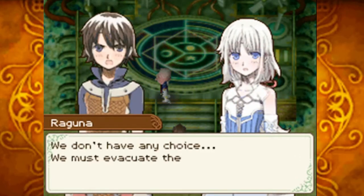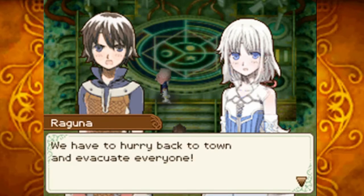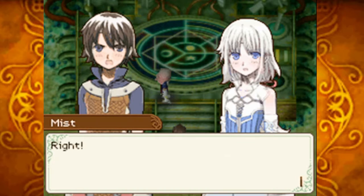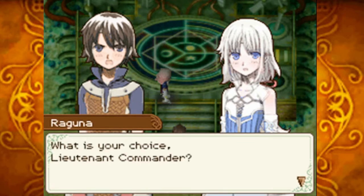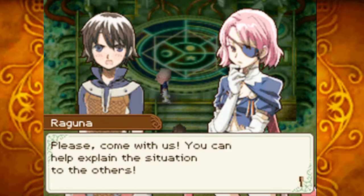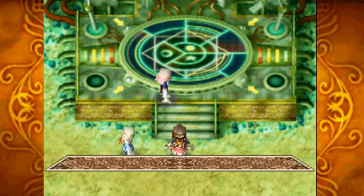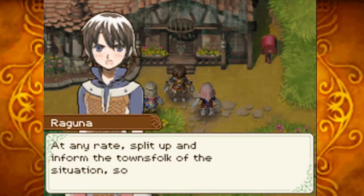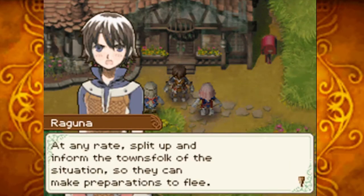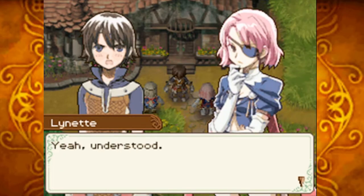The group decides they must evacuate the town. They ask Lynette to come along and help explain the situation. She agrees. They split up to inform the townsfolk so they can make preparations to flee.